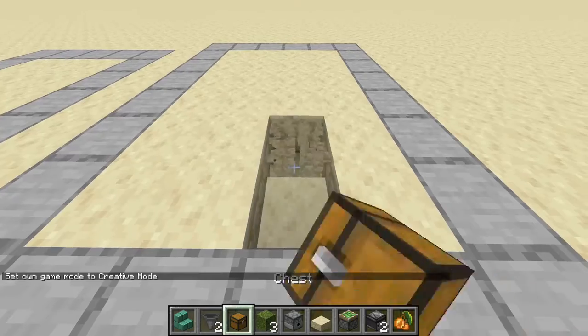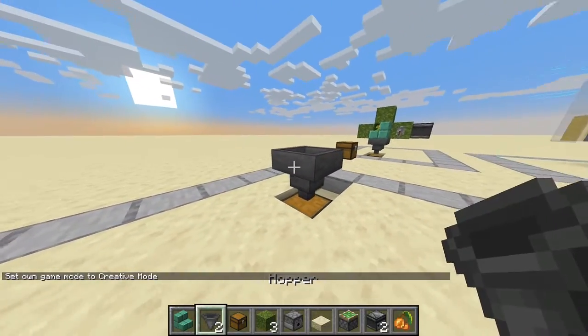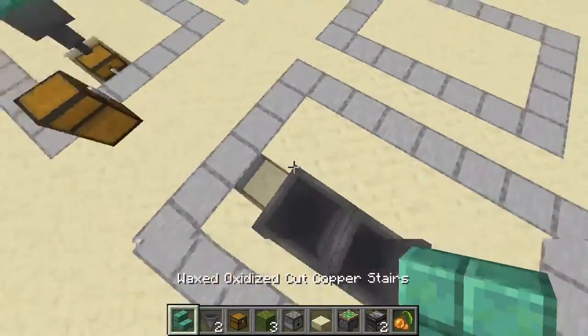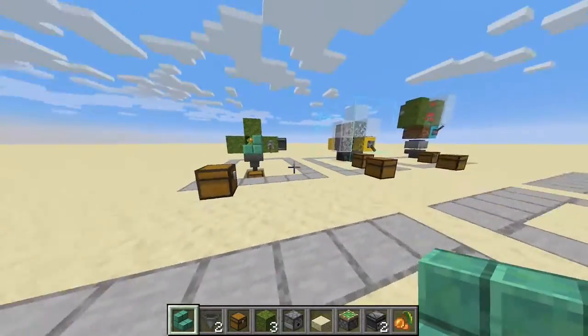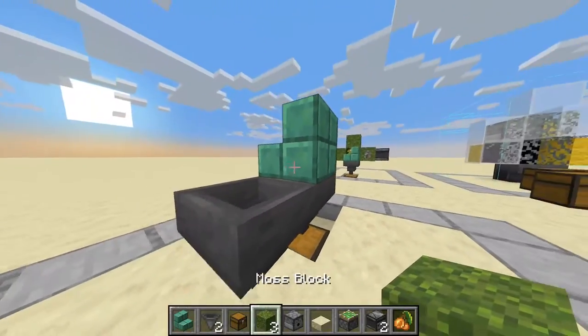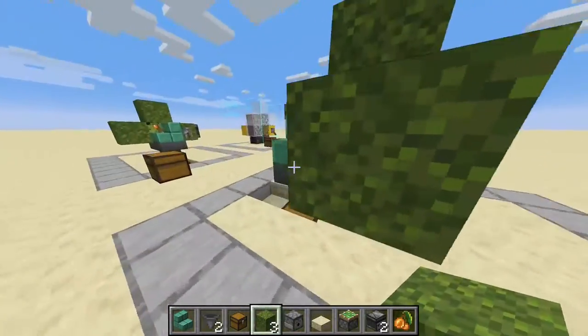Here we place a slab, here we place a chest, on top of the chest there's one hopper, another hopper going into that hopper. Next you place some stairs — I just chose oxidized copper stairs because they look quite similar to moss blocks. Here you place 3 moss blocks like so.